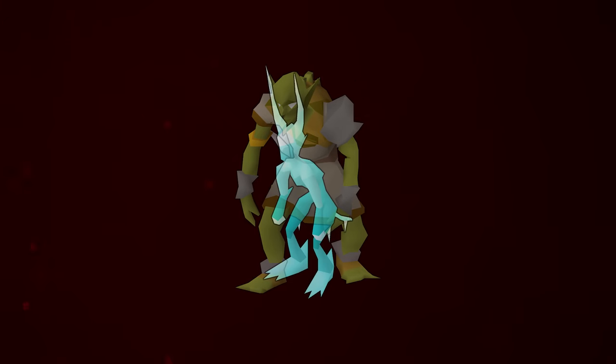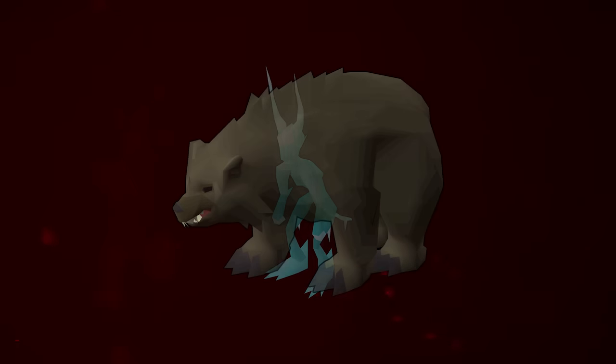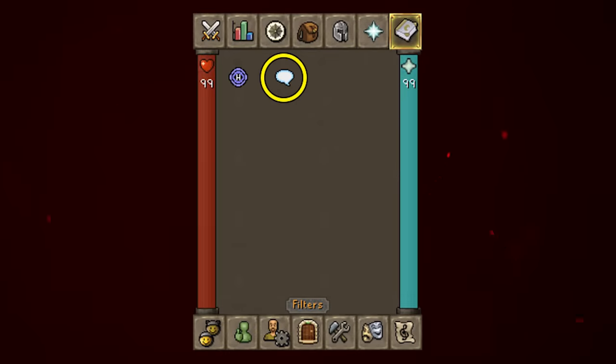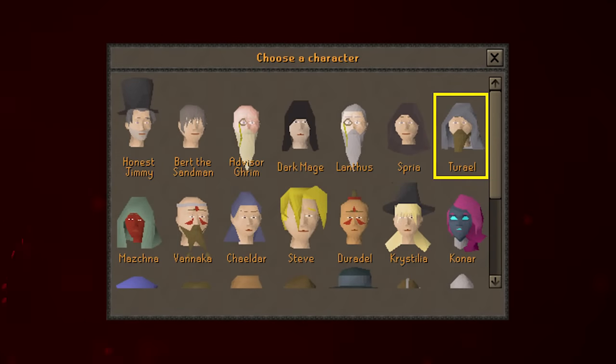Now let's cover what to wear and what items to bring to make things faster. First tip: be on the Lunar spellbook. With the Lunar spellbook you can use the NPC Contact spell to contact Turiel from wherever you are in the game and get a Slayer task without having to teleport to your house or use a jewelry box. Just finish a task, contact him, and off you go to the next one.